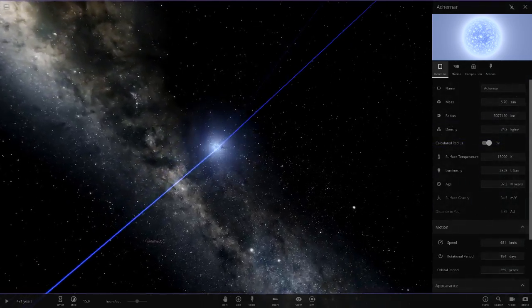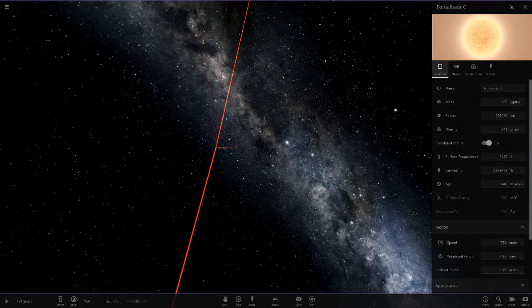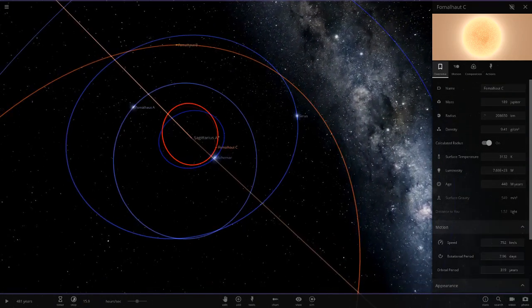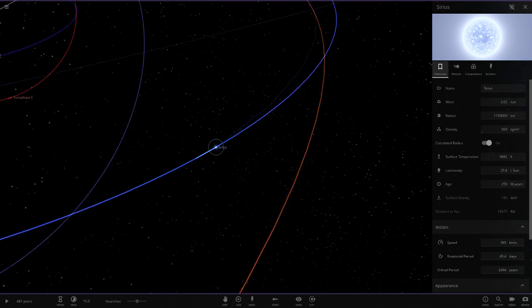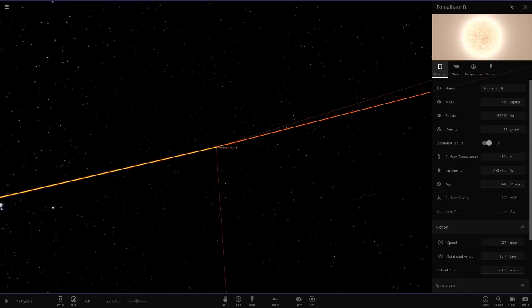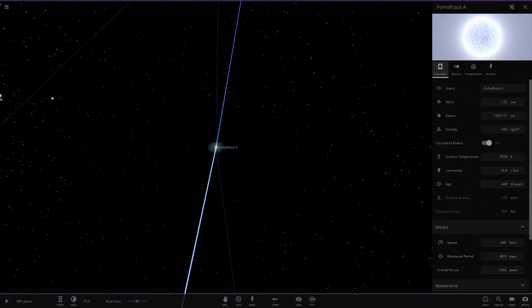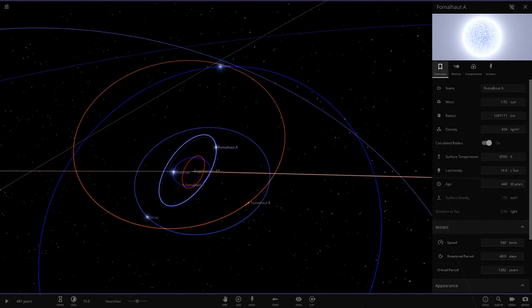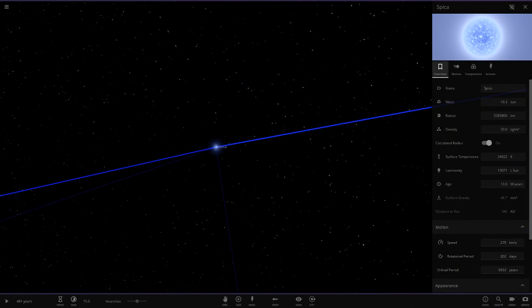So we've got a load of stars in here from the menu. The question is whether any of these have planets around them - I'll visit all of them to check. None around that first one. We have Sirius over here - no planets or moons. Nothing around this cluster of stars either. There are 4,700 objects in here so there have to be some planets somewhere.